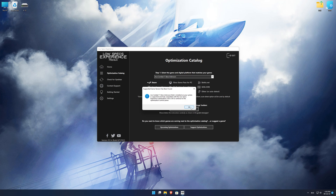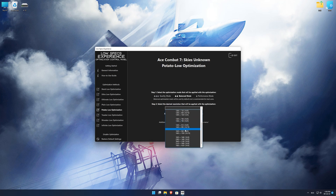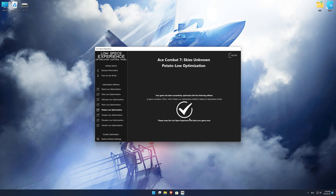Low Specs Experience will now automatically check if the game version currently installed is supported by this optimization. If it is, press OK and the optimization control panel will load. When the optimization control panel loads, simply select the optimization presets and the resolution you would like to render your game at. This is something you will need to experiment on your own in order to see what works for your system the best. Once you decide, press the execute optimization button and then start your game.